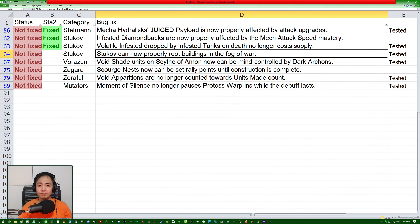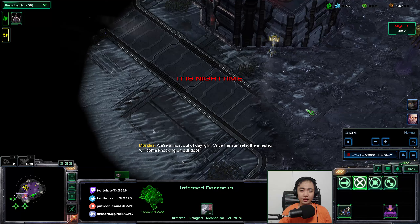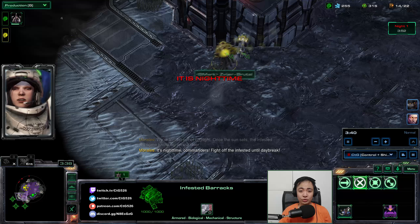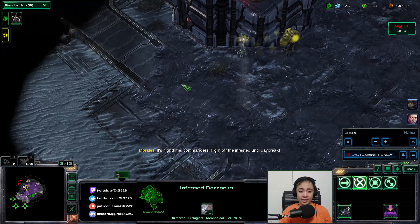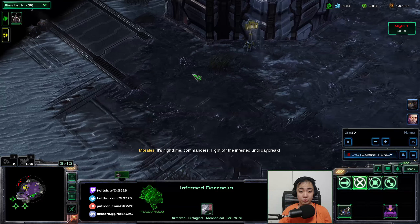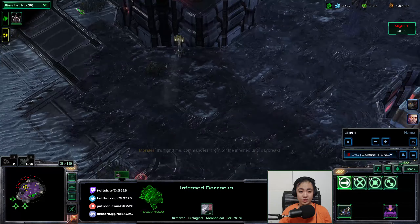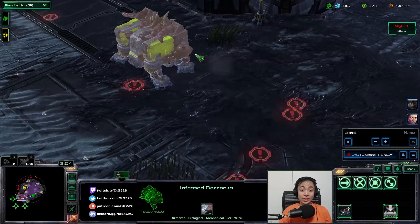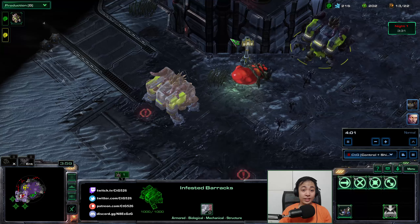Stukov can now properly root buildings in the fog of war. This one should be simple enough to test — Stukov with the barracks. We just need vision of creep and then get in the fog of war. Make the barracks root here. Yeah, look — we can now root buildings, Stukov's buildings, in the fog of war. That is fixed.